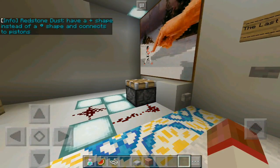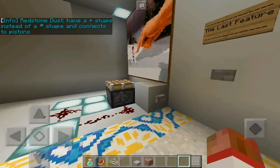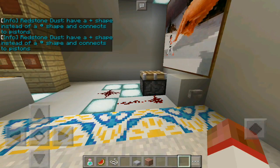Redstone dust has a plus shape instead of an O shape, and it connects two pistons.